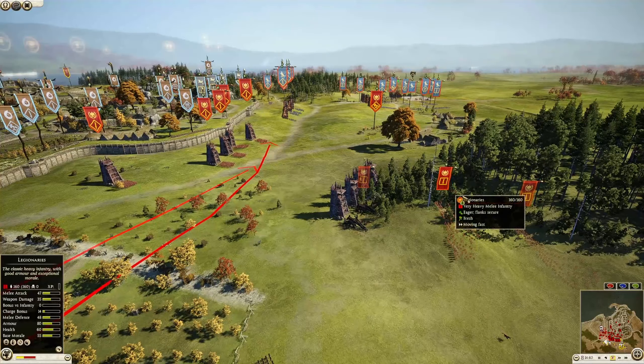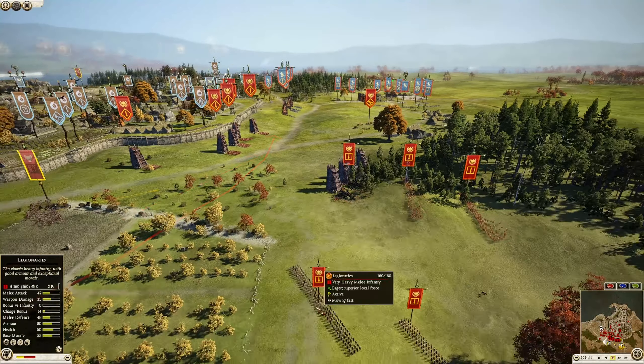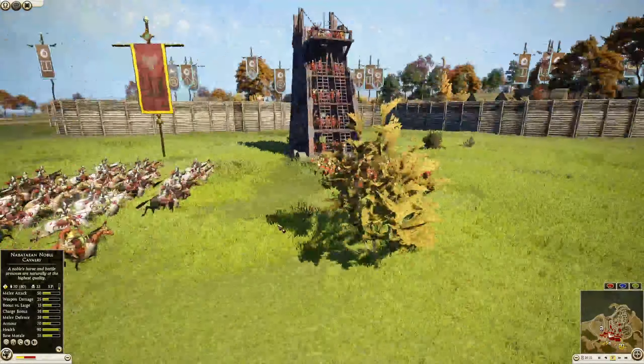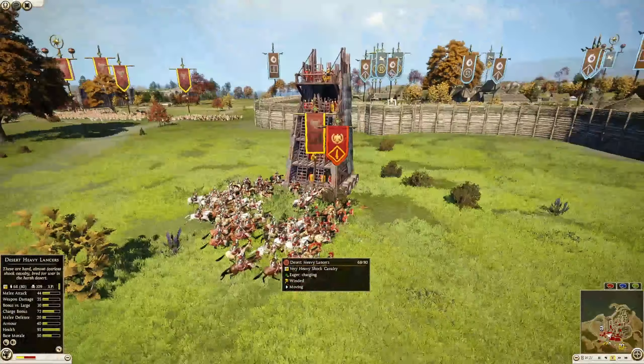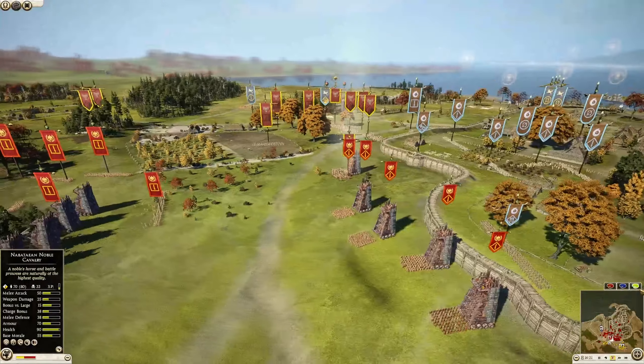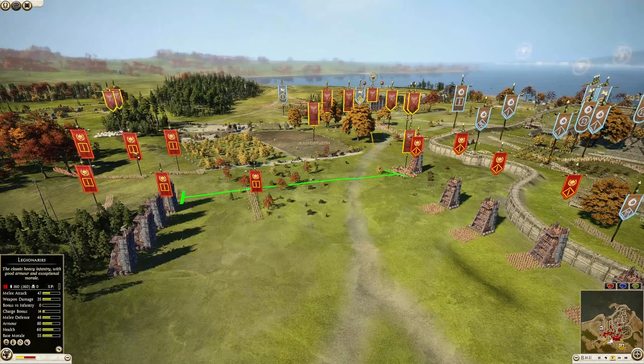Rome has more legionnaires — just regular legionnaires — coming in. The hastati are about to have a really bad day as the desert heavy lancers blast right through them. The Roman player could have tried to stop the hastati and form a defensive line with the other legionnaires coming out of the woods. Egypt is still sitting over there, though he has made a breach, which is a good thing.